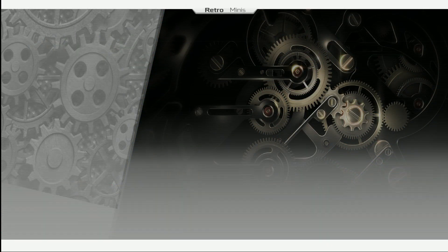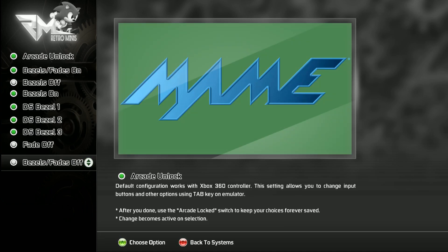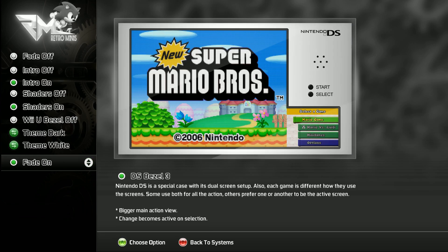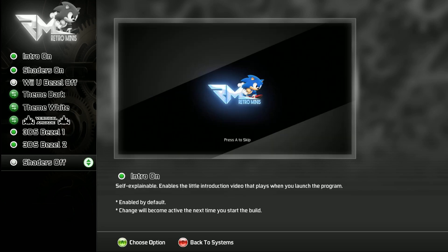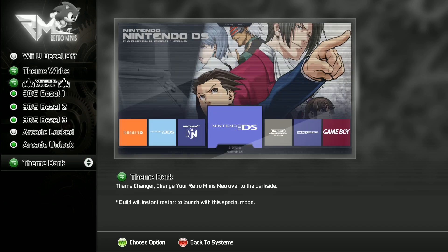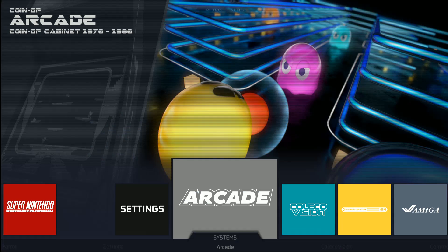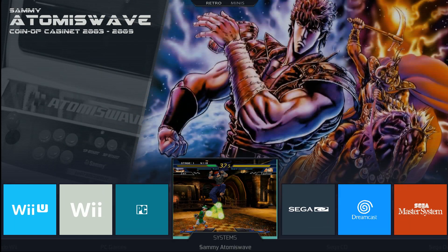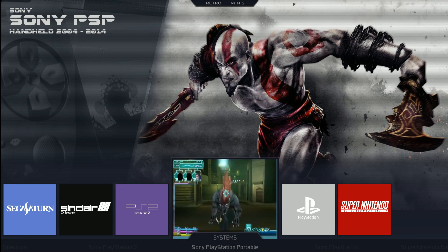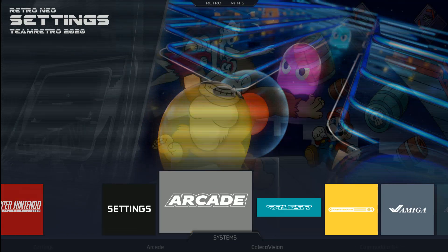They have the new 3DS bezels on here, arcade locked. Shaders off, shaders on — we're on the dark theme now. Come on to the dark side! It looks like we were already on it to start. This is running really good now. There's a small thing going on with settings and systems.